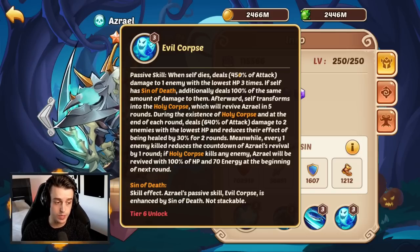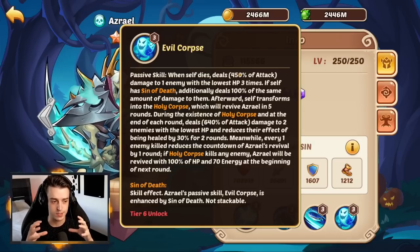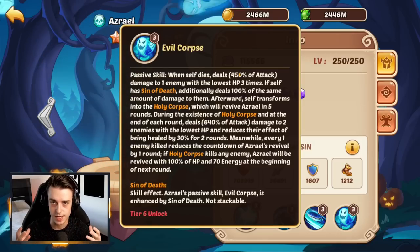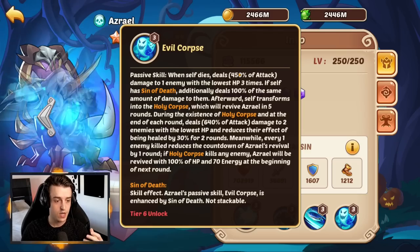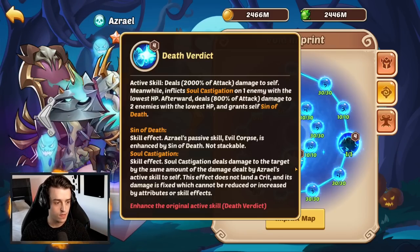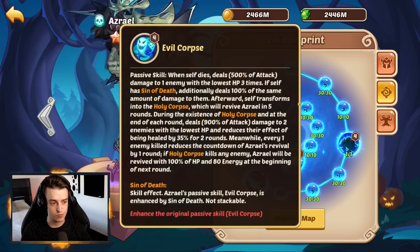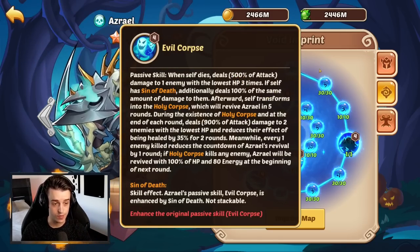You've got to understand the difference this brings compared to using holy damage or just raw attack. If you upgrade him all the way up to Void 4, this skill will be a 500% attack increase, which means with 80% skill damage it becomes 580%.